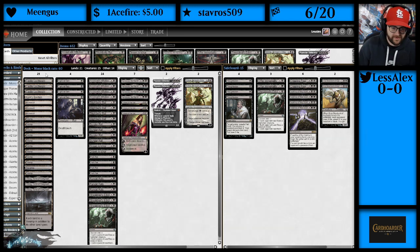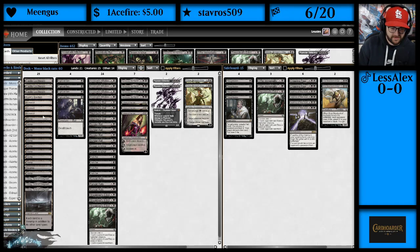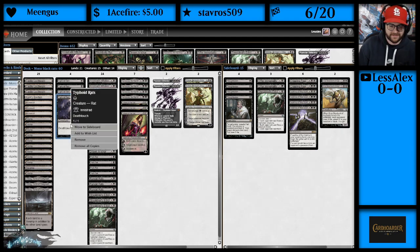First off, we're playing 21 lands: 3 Castle Lochwains, 1 Karn's Bastion, because Proliferate could be important in this deck. We do have some backdoor ways to win with Infect, so we're playing a Karn's Bastion. We're playing 3 Mutavaults, several Swamps, Urborg, the Tomb of Yawgmoth. And then let's get into all our spells and creatures. We have 4 Typhoid Rats — Deathtouch 1/1 for one black.